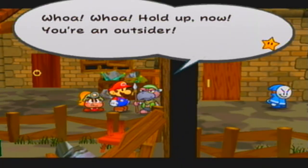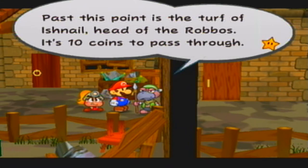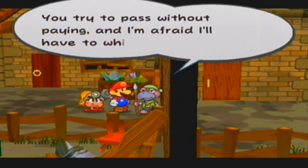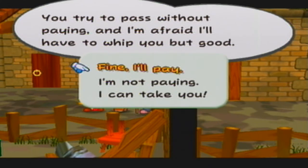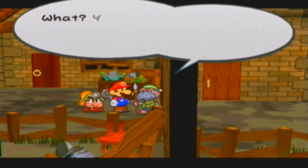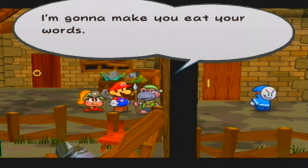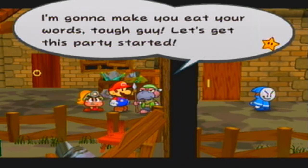Whoa, hold up now. You're an outsider. Past this point it's the turf of Ishnail, the head of the Robos. It's ten coins to pass through. You try to pass without paying and I'm afraid I'll have to whip you but good. I'll pay — actually, no, I'm not paying. I can take this guy. You think you can fight your way through here? I'm going to make you eat your words, tough guy. Let's get this party started.